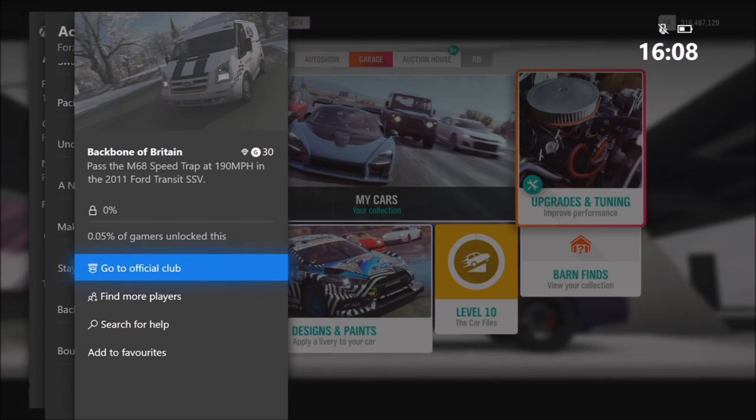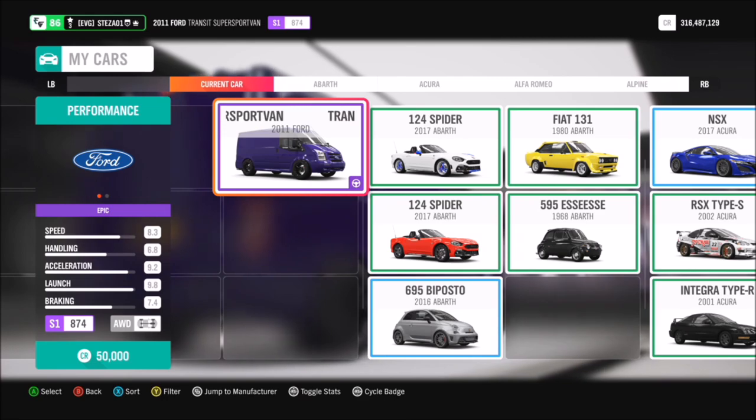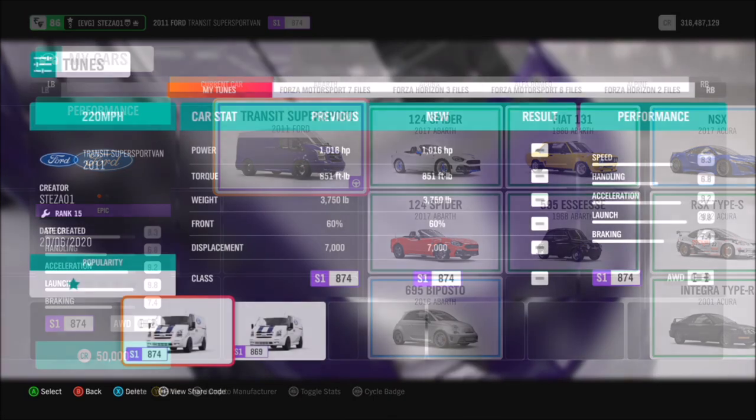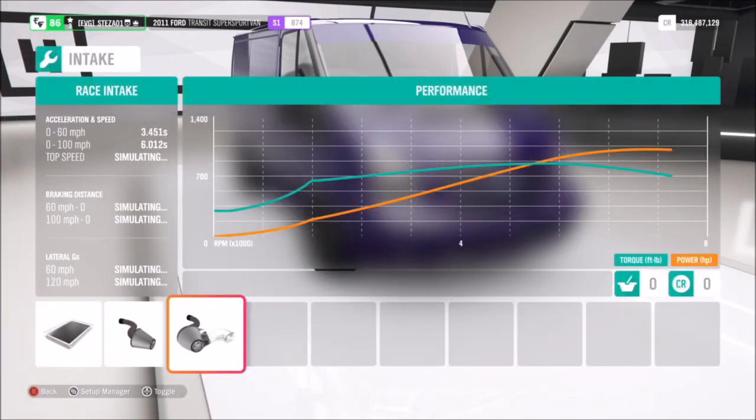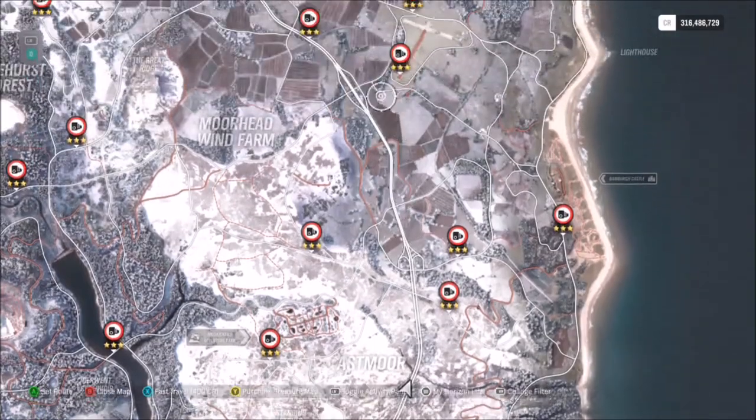Moving on to Backbone of Britain, which wants you to hit 190 mph on the M68 Speed Trap in the 2011 Ford Transit Super Sport Van. This van is available for everyone from the auto show for 50,000 credits. There is also a Forza Edition, but I just used the standard one. I have created a tune for it called '220 mile an hour' — it's pushing just over 1,000 brake horsepower and the share code is on screen. You will need to tune the van to be able to hit over 190 mph. As the tune name suggests, it has a max speed of 220 and will happily sit above 200 mph, which is perfect for this speed trap.